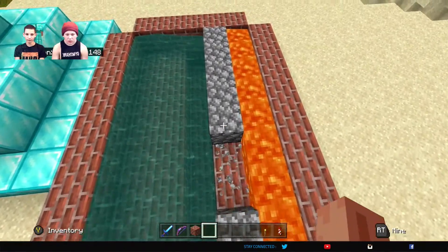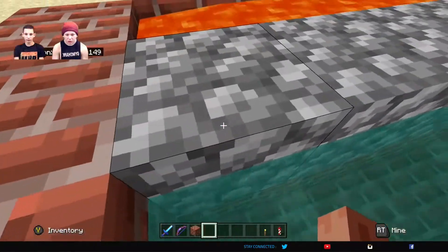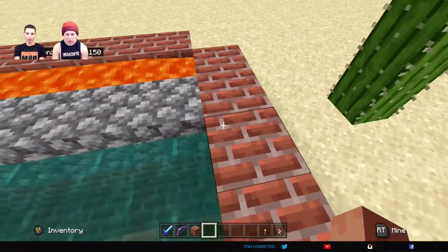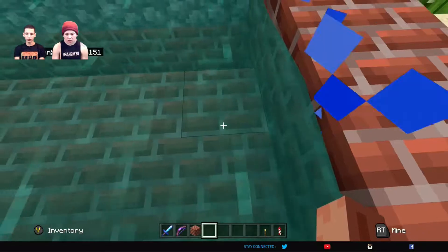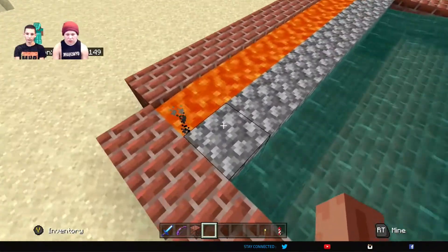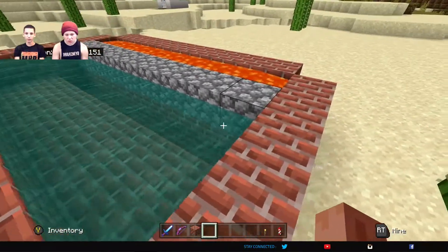Obviously it would take a little bit longer if you're doing this in survival, but right now we're just in creative. You obviously are gonna have to be up close breaking this so that way you can get the cobblestone into your inventory — because the lava will burn it otherwise. You could maybe put hoppers underneath that go into chests, all underneath the cobblestones, so the cobblestone would just drop in. But that's your decision, we chose not to, just to do a basic version. There are more complicated versions you could design on your own.